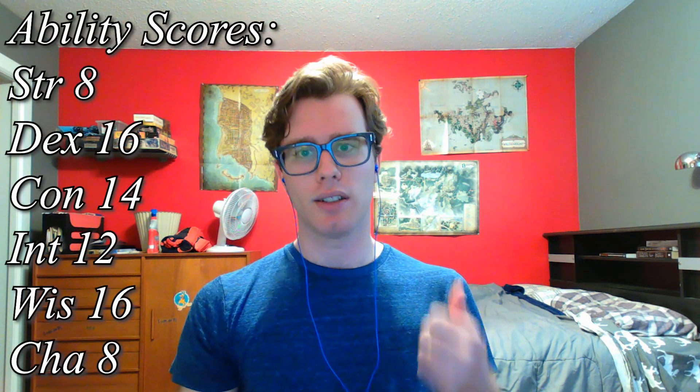For our stats using point buy, we're putting the plus two from Custom Lineage into Dexterity, and the plus one from Telepathic into Wisdom. There are many ways to make a psionic character in D&D, but our specific theme calls for Wisdom as our secondary — if not primary — ability score, with Dexterity also boosted for defense and damage. Our scores are: Strength 8, Dexterity 16, Constitution 14, Intelligence 12, Wisdom 16, and Charisma 8.